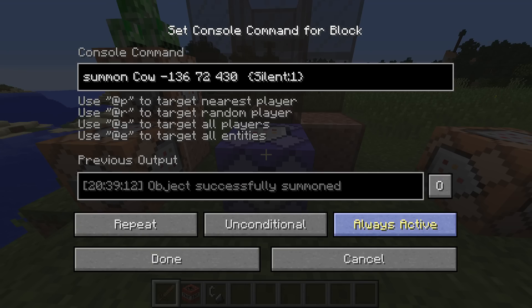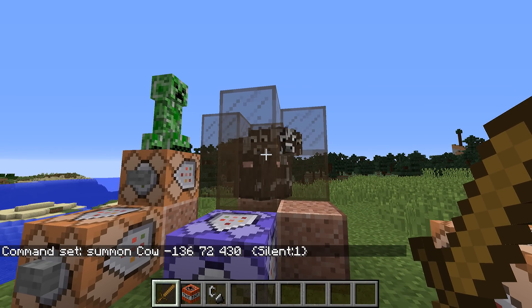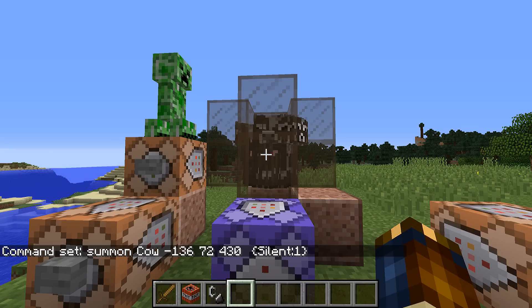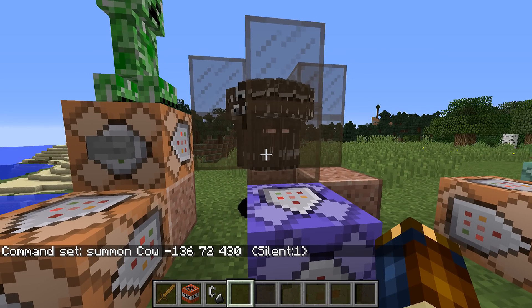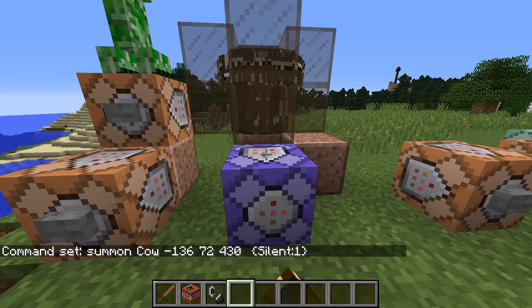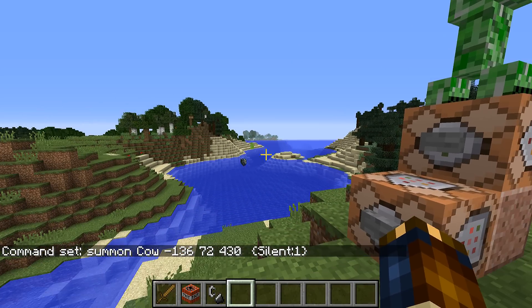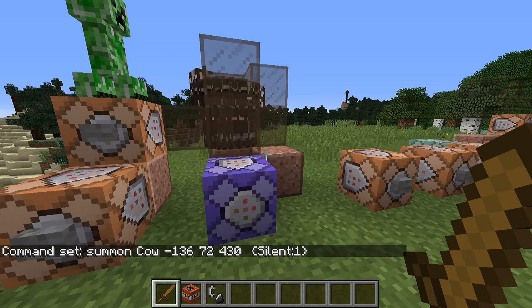The second thing I'll bring up is the new player collisions. This is a more general change than just command blocking, but it is important to keep in mind for command block systems and especially custom maps. Collisions are now either on or off totally, despite the team options you have to control it. There's no setting that matches the 1.8 collision mode, which was that players could push mobs but mobs could not push players.